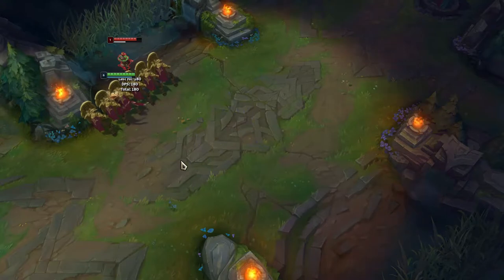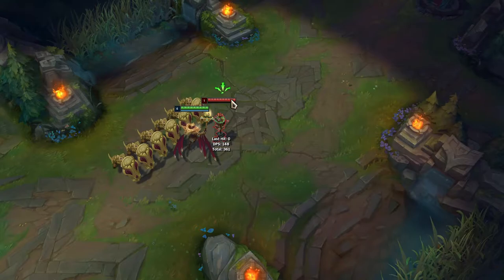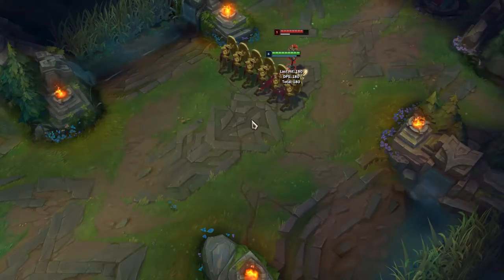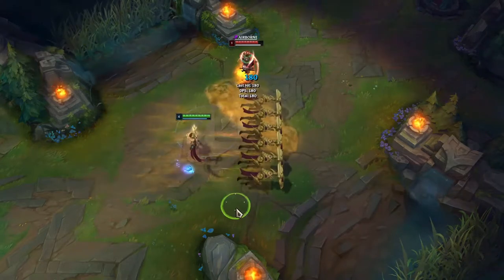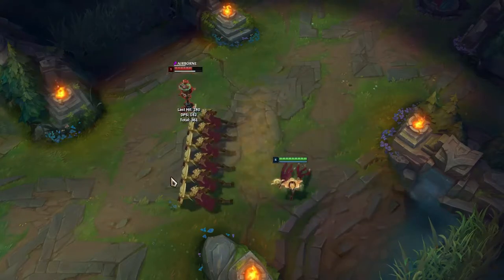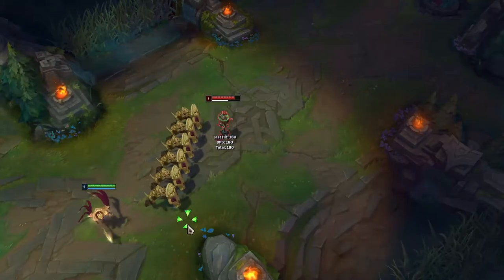The wall starts a few units behind you, which is useful if you end up next to someone and want to push them in a different direction - just be aware the distance behind you isn't as far as the distance it travels in front. As you level up the ultimate, you get more soldiers, so the wall grows wider - going from about six to seven to eight soldiers - so you can catch people on the edges when it's fully leveled.